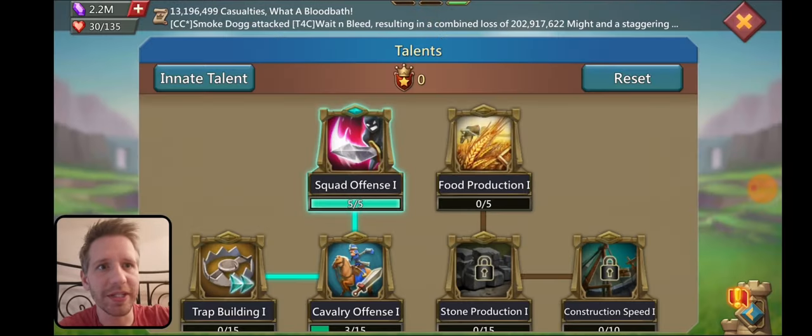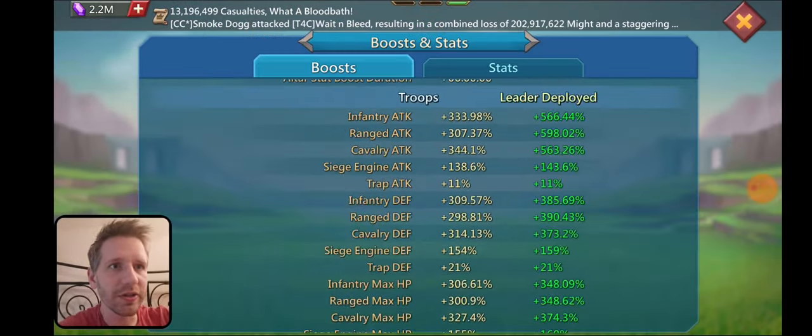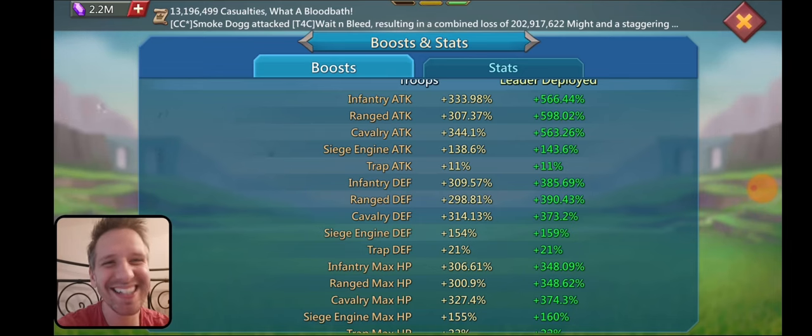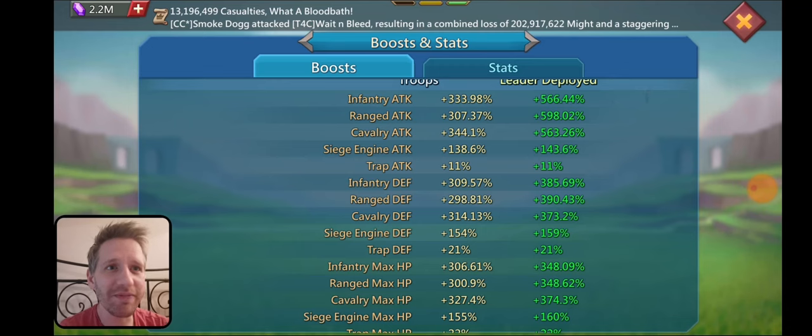I think I'm in War... let me make sure I'm in Talents. Yeah, I'm in Talents. Good. So in my monster hunting gear, I think I have forts right now. So ignore the super high base stats right now because I do have forts. 344 cav... right when I was about to read it. It is 307 range and 333 infantry. So in my monster hunting gear I currently have 566, 598, 563. We'll see how that changes after we do the upgrades.